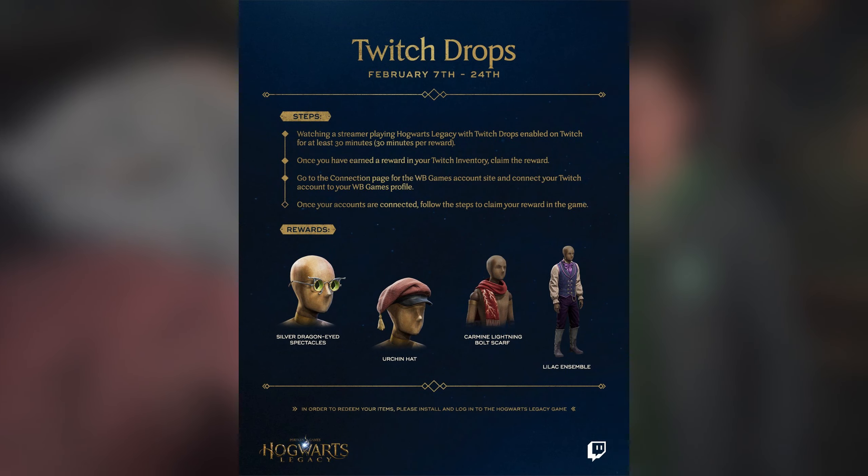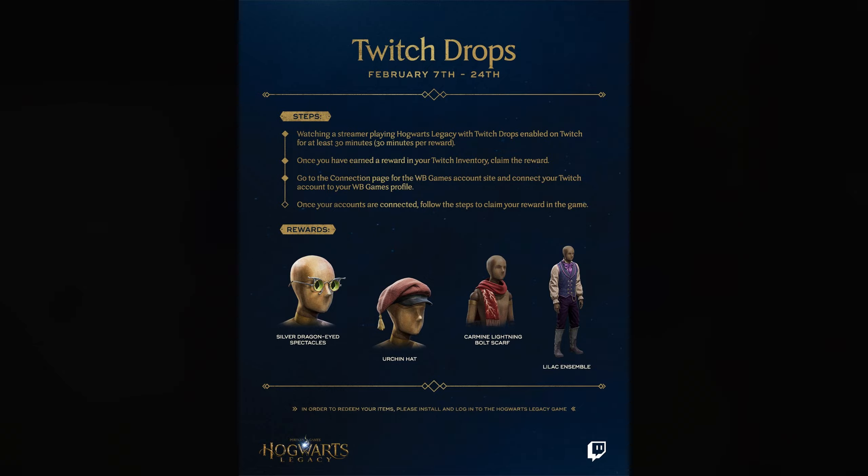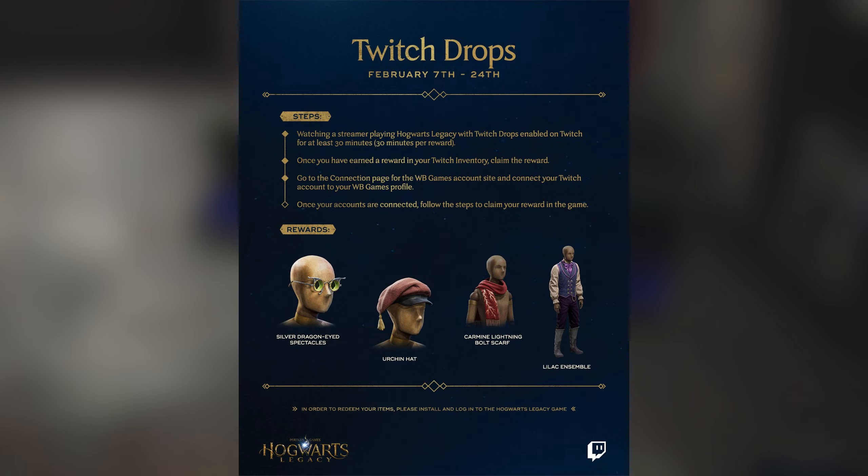First off, let's have a look at these four items — these are for Twitch Drops running from the 7th to the 24th of February. To get these items, all you have to do is watch any streamer playing Hogwarts Legacy with Twitch Drops enabled for at least 30 minutes to get each reward.